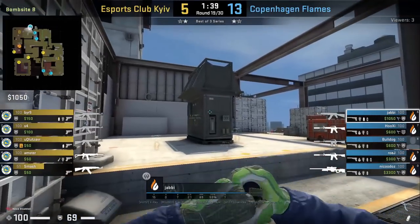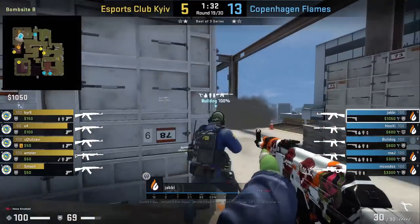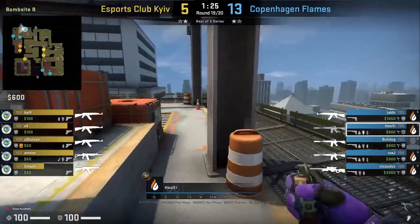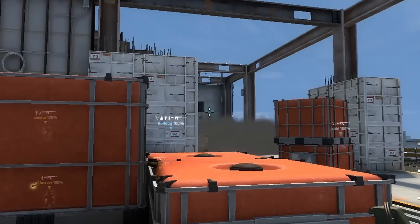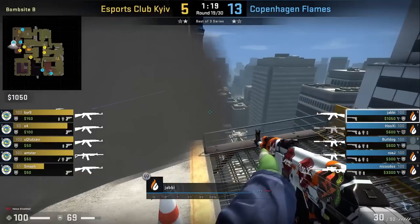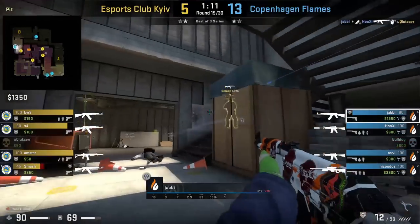Copenhagen Flames have an interesting three-player way to retake stairs on CT side. First, Yabby smokes top stairs. Then he and Xiphon push up — Xiphon towards wood and Yabby towards cat. Meanwhile Hook sees site and flashes stairs. Afterwards, Xiphon jumps on top of wood to peek downstairs while Yabby jumps down. Xiphon gets killed but Yabby gets the trade and another frag, securing stairs control.